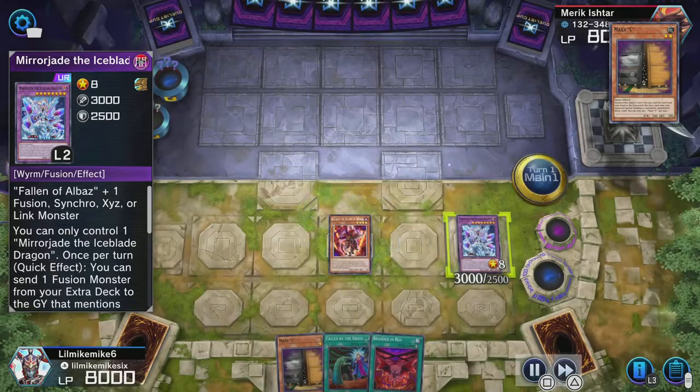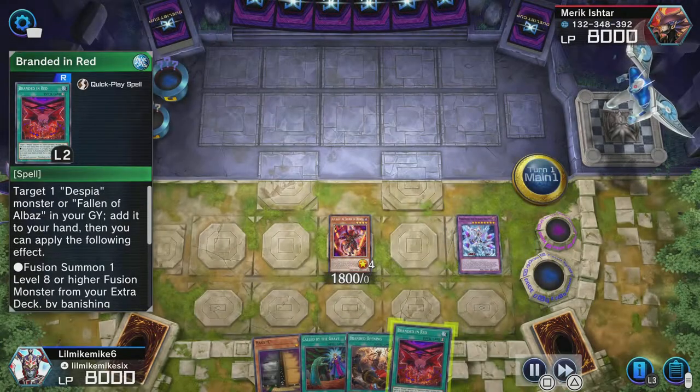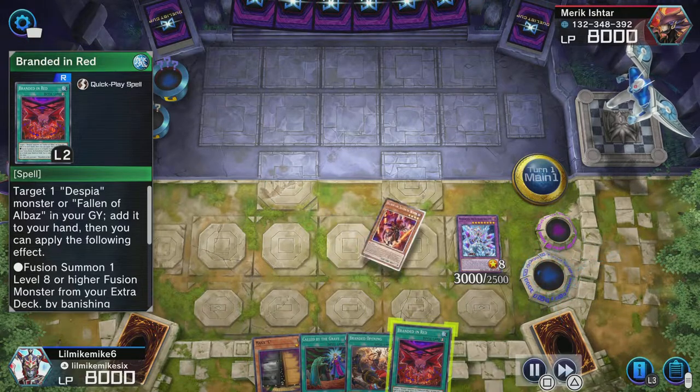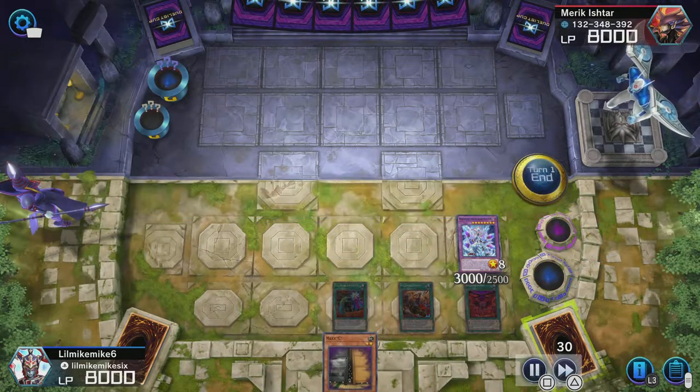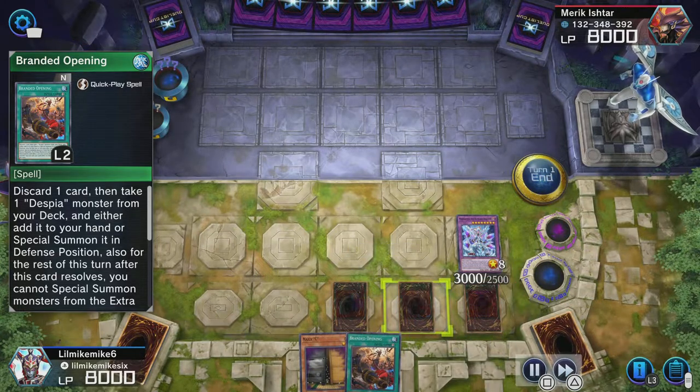I make Mirror J and a normal Alibur. Since I already have Branded in Red, I search Branded Opening instead, and I'm going to use Branded Opening to search Ad Libden.